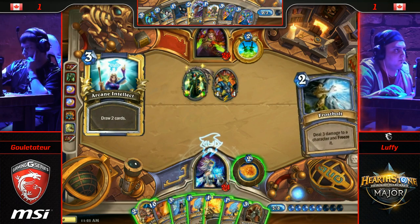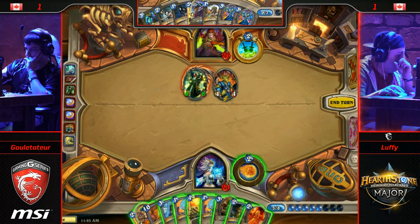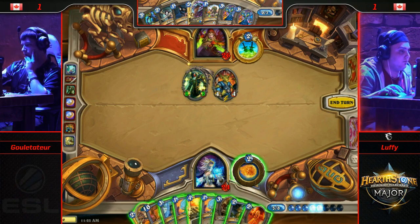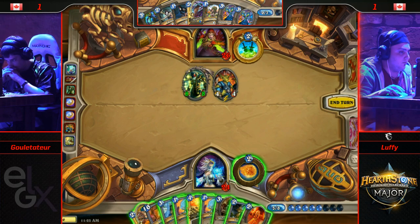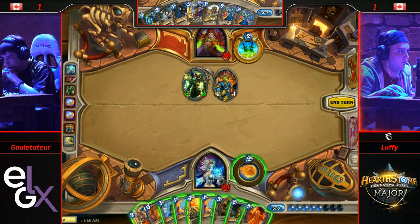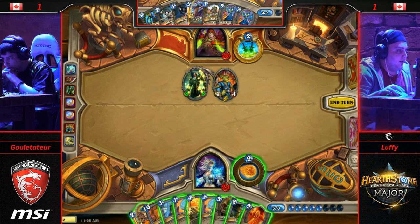He's going to lead with Arcane Intellect. Leaving that Auctioneer around is so scary — there's no way that's sticking around. He's got a lot of burn in his hand if he can survive. Over the course of two turns, he does have 27 damage.